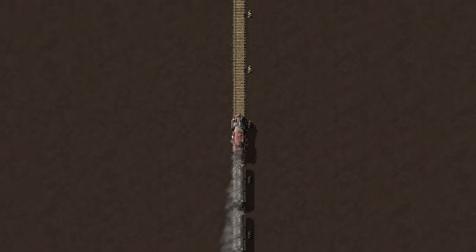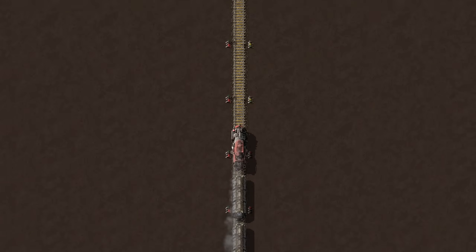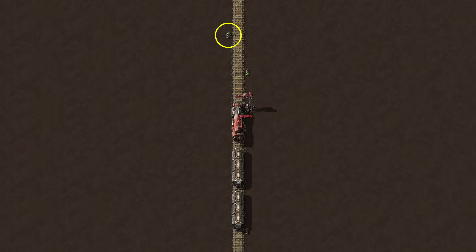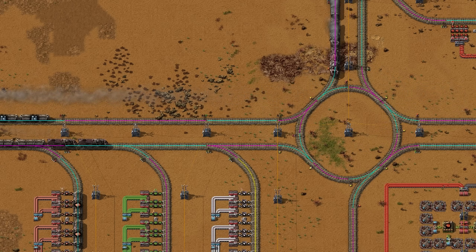Trains can only pass signals on their right-hand side of the track, or when signals are on both sides of the track. For example, this signal on the left-hand side cannot be passed — you need to add a signal on the train's right side as well. Divide your tracks into blocks frequently to have better throughput.